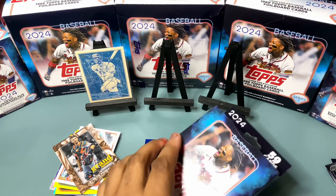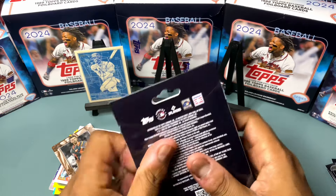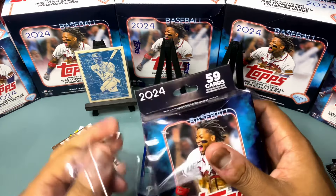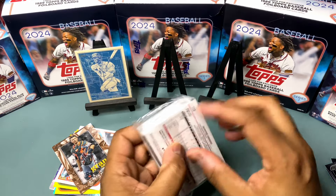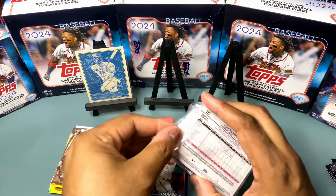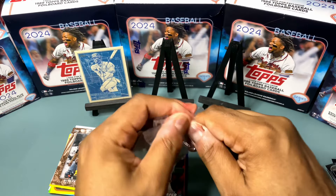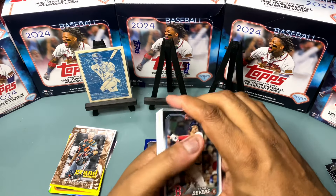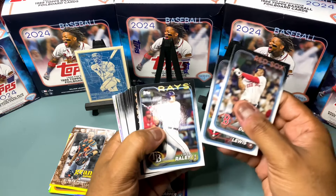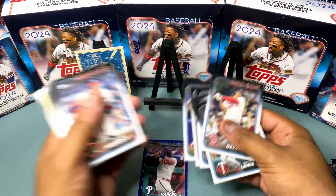Third hanger box! Let's see, we need to get some kind of colored foil, numbered colored foil out of this one. We got somebody in standby for the second spot Stars of the Night — we got Bryce Harper there — but we got some catching up to do, two more packs here. All right, Rafael Devers, McFraley, Byron Buxton, Evan Carter again.